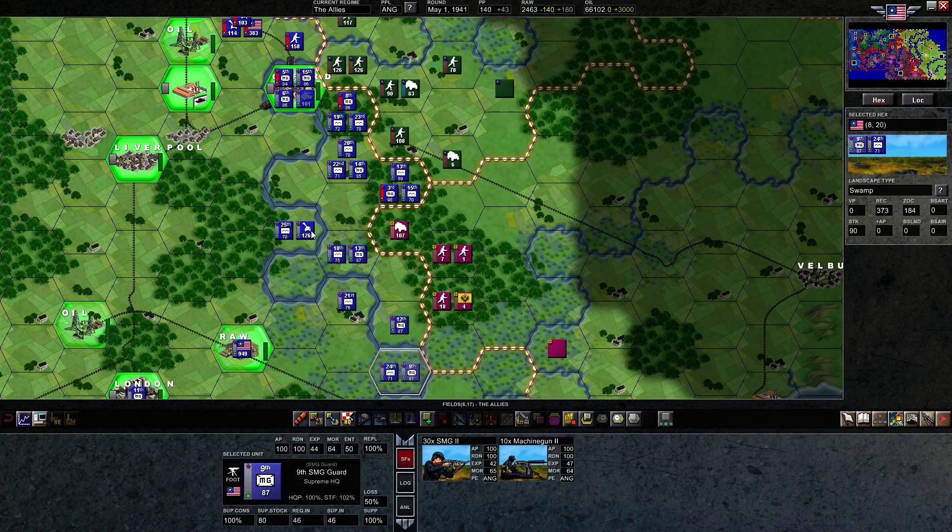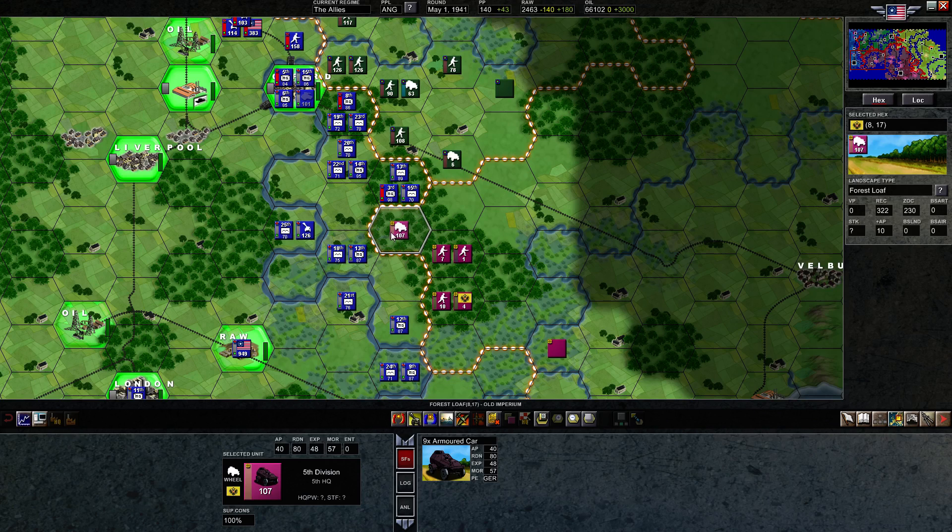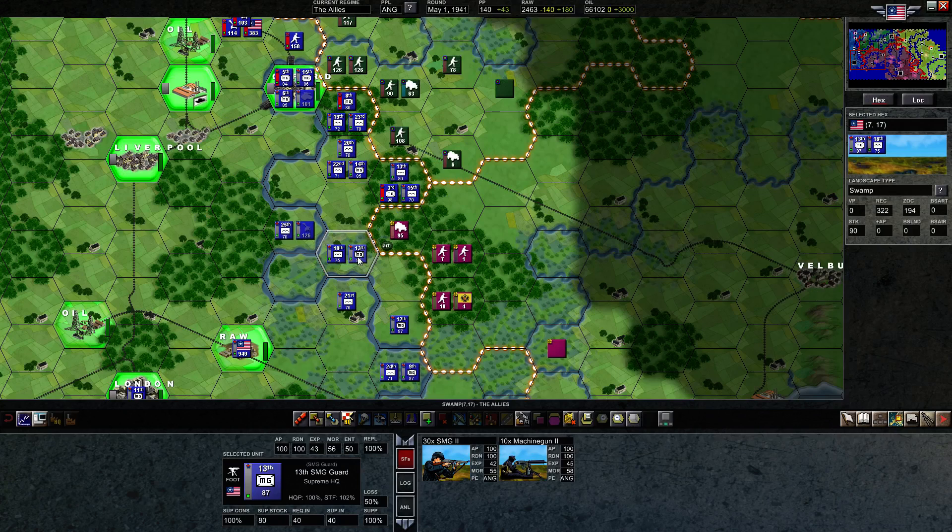Now let's get to the action in the middle area. We have one artillery — there's nothing it can reach but these armored cars, and I think it's time to try to dislodge this armored car unit. Let's do our trailer artillery bombardment. Hopefully we get lucky. That was terrible.